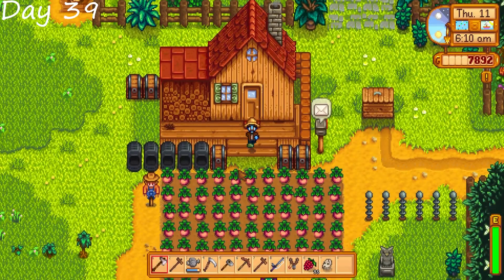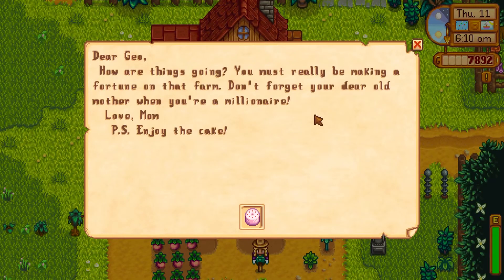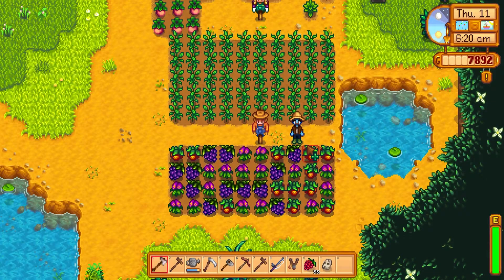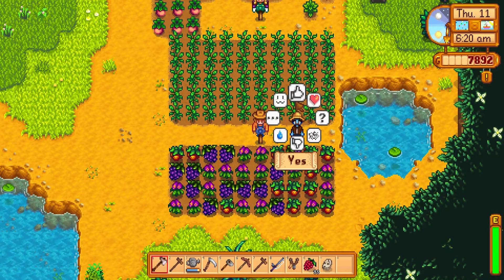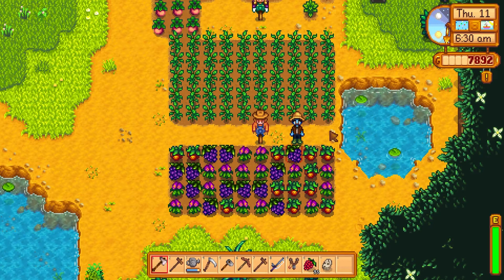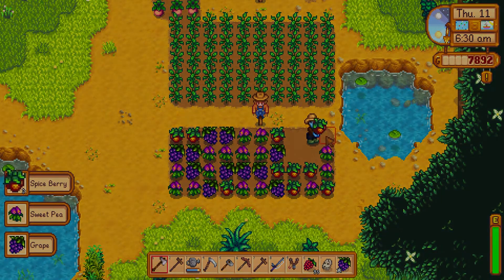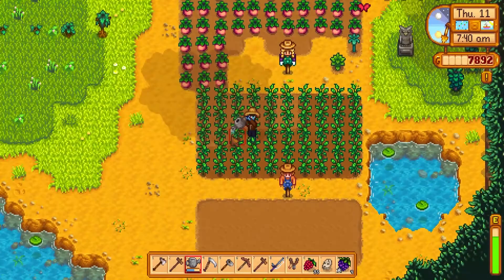Starting off on day 39, day 11 of our summer, we check our mail and we get a nice cake from mom. Thank you mom for the nice pink cake. Then we find that our forageable seeds have grown up and are ready to go, so we're going to go ahead and harvest all of those. Then of course we use our daily task of watering.